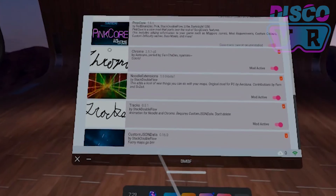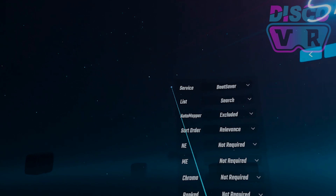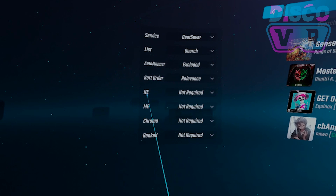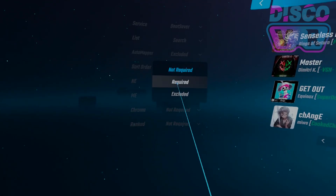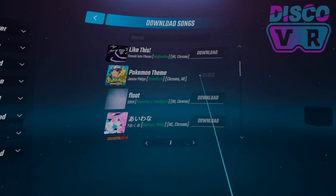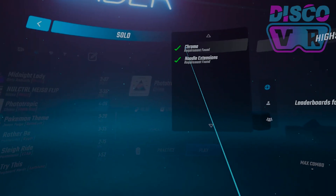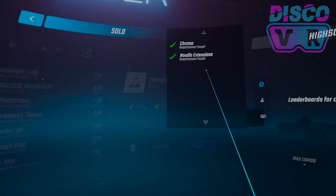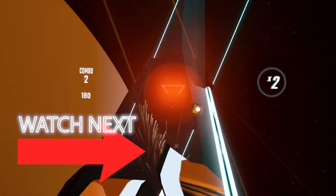Now that all mods are synced, let's start the game. In Song Downloader you can add a filter to only show songs requiring Noodle Extensions, Mapping Extensions, or Chroma — all featuring maps with crazy visual effects. Download anything you like, and in the Custom Levels playlist the question mark icon will confirm your modding requirements are fulfilled and you can play the level. That covers all the basics of downgrading and modding your Beat Saber.